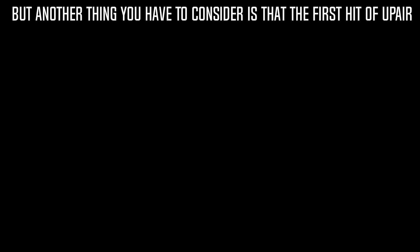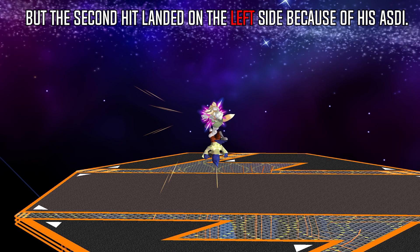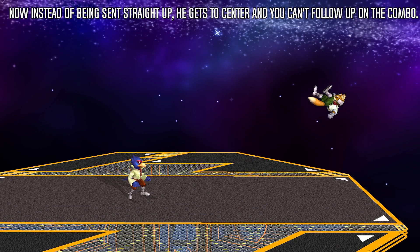It is really important to avoid the first hit of Falco's up air. Similar to Fox, it is possible for your opponent to SDI the first hit of up air in a way that prevents the second hit from connecting. But another thing you have to consider is that the first hit of up air may accidentally push your opponent towards the direction they are DIing. In this example, you can see how the first hit landed on the right side, but the second hit landed on the left side because of his ASDI.